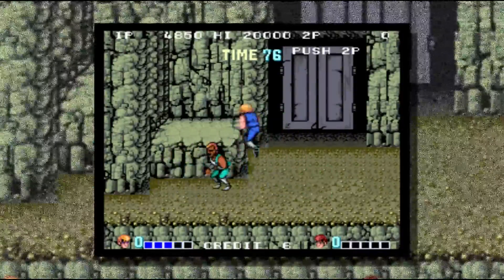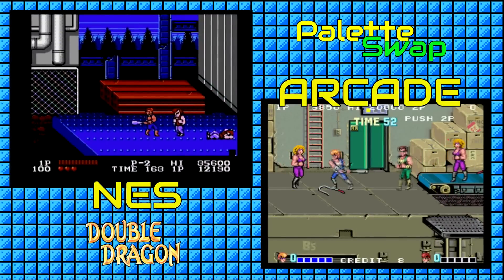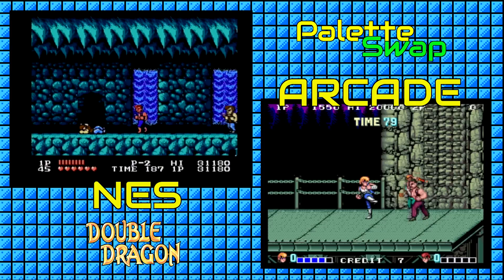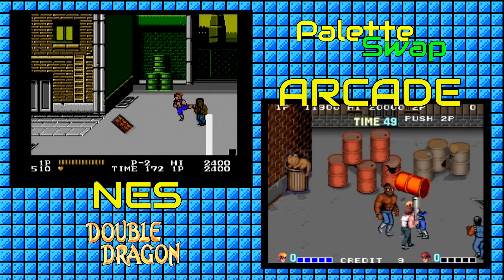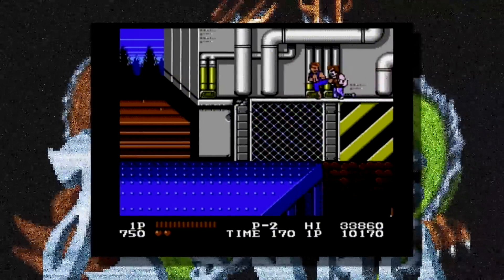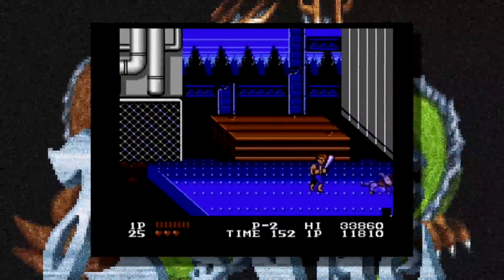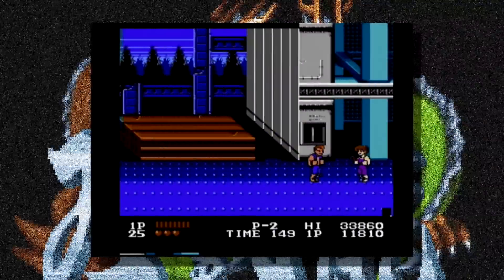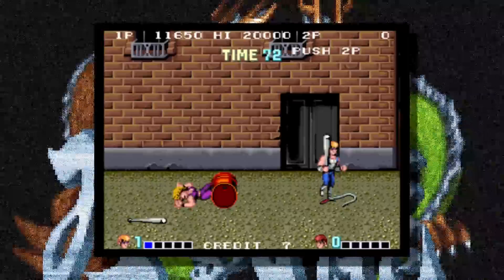This is likely due to the limitations of the NES hardware. Double Dragon gives both the enemy and Billy the ability to use various weapons — baseball bats, dynamite, knives, whips, boxes, boulders, and barrels round out the arsenal. In both versions, enemies will carry these tools of destruction on screen, and Billy can disarm his opponents and use the weapons to his advantage. On the NES, once the enemy set that carried the weapon has been taken care of, the weapon will disappear. On the arcade game, you can carry the weapon with you throughout the stage.